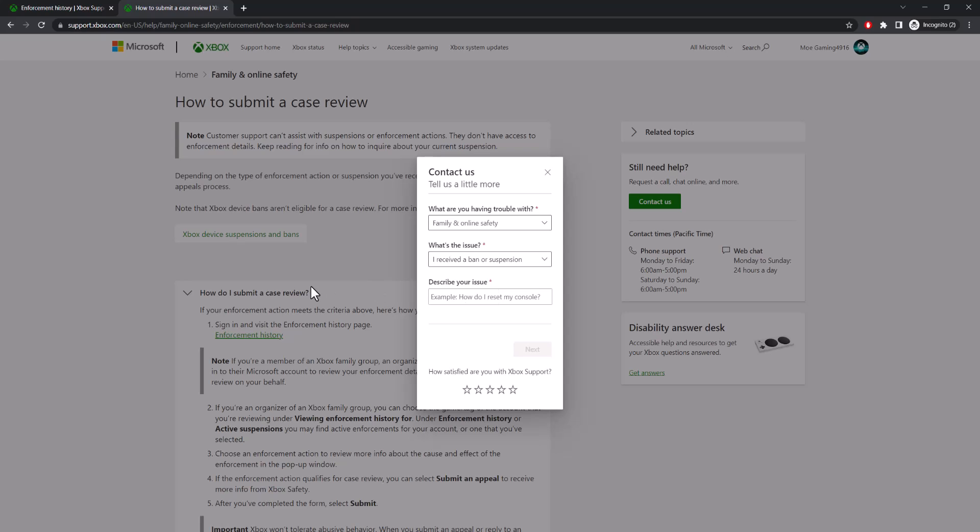Fill out all the relevant information. A virtual chat box is going to come up, and either talk to the web chat like a human — they're there 24/7 — or speak to someone on the phone. You can get the phone number from there for your specific region or country and talk to them.